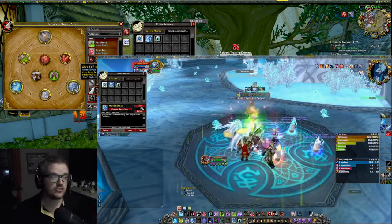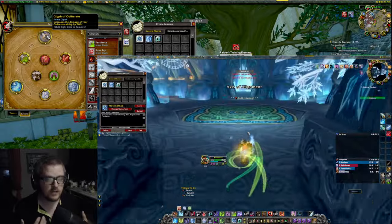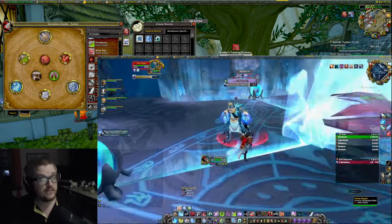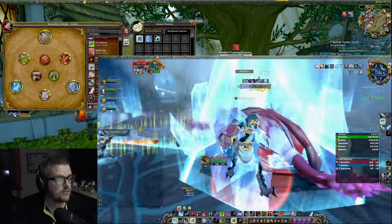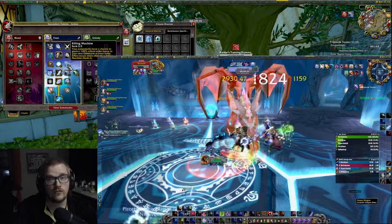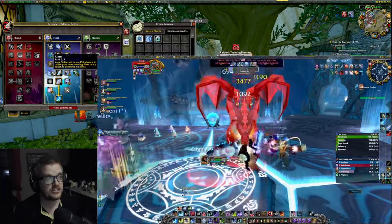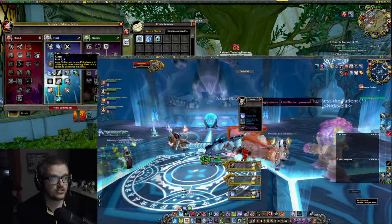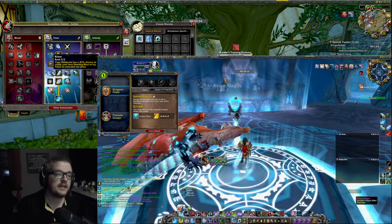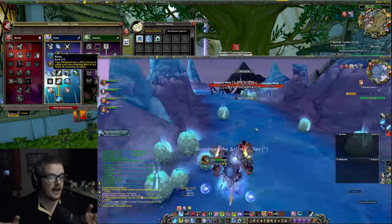I also have Obliterate in the macro. In this build we're going to play pure damage — you can change Obliterate to Death Strike if you want, but it's going to be a bit wonky. Because some abilities like Killing Machine — you can get the proc from Frost Strike — but you also have this talent: your Obliterate has a 45% chance to cause your next Howling Blast or Icy Touch to consume no runes. So basically, whenever I can cast Howling Blast, I do that, hoping to get the proc. Because after that I use Howling Blast, which is AOE.